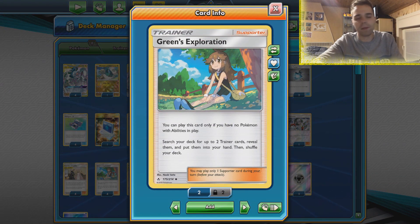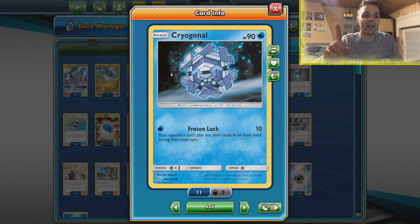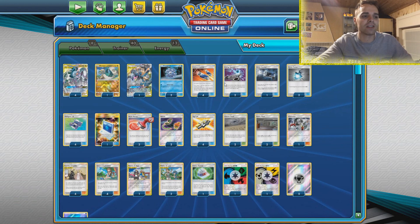For those of you that don't know what ADP does, well you've been sleeping under a rug because it dominated the Latin American Internationals. This is the Green's archetype — we're gonna rely on Green to get ourselves two trainer cards immediately from the deck. That means we're not playing abilities, we're not playing Kalios, we're not playing Jirachis, but we are however also still playing Cryogonal. This helps out against the Doll's Doll deck with Florigus but also helps against Pagioto control, or even other matchups where you can just have that item lock very early in the game using Frozen Lock.